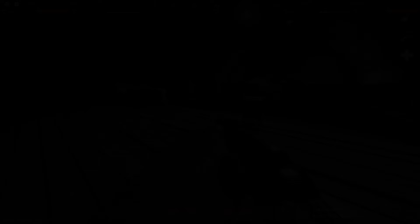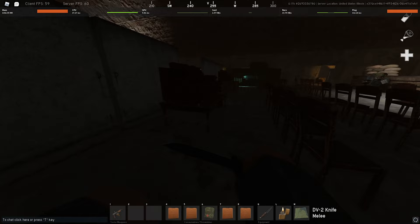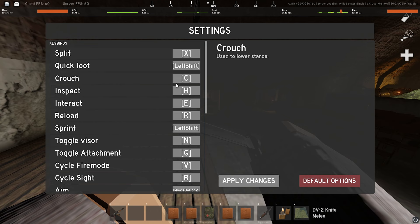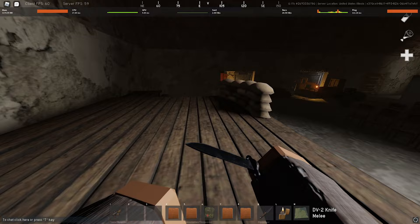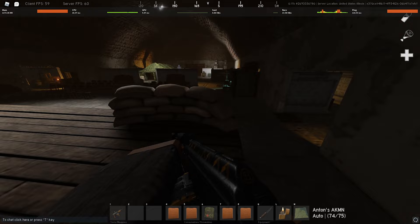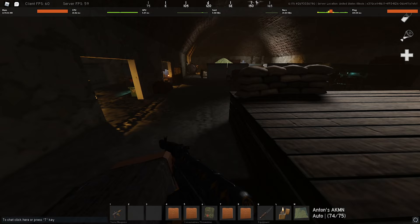The last tip is changing your keybinds so you can loot quickly. My crouch is on C and quick loot is on left shift. Since I'm always running, I'm already holding left shift, so looting is basically just a click. Do not have crouch on control — in the middle of a fight you'd have to move your pinky off shift, which is bad. Having it on C lets you crouch and sprint freely: crouch, run, crouch, run.